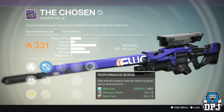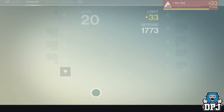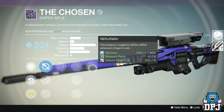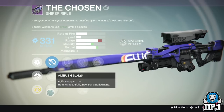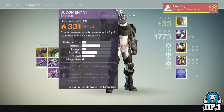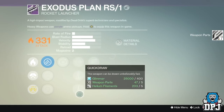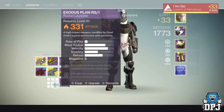On this one we've got Outlaw, Performance Bonus, and Reinforced Barrel. Got snipers like that all day long - get rid of that. I'm gonna keep that one, give it a chance, see how it works. I've already got a beastly Judgment, don't even need to look at that. Let's get rid of that blue. The Exodus Plan - absolute dog shit, got rocket launchers all day long, do not need that.